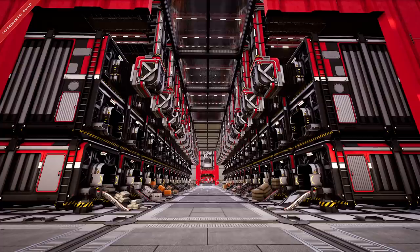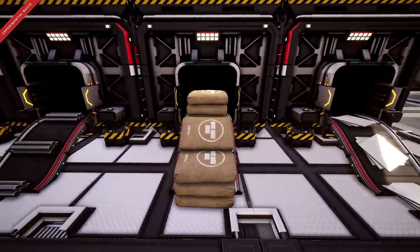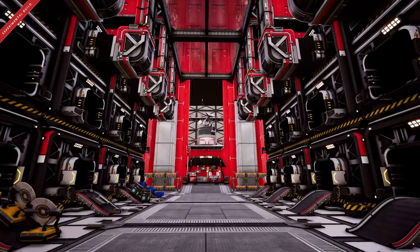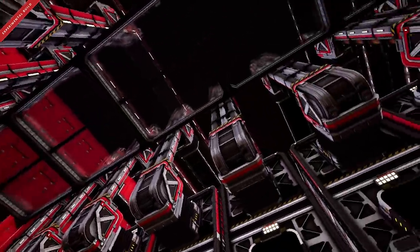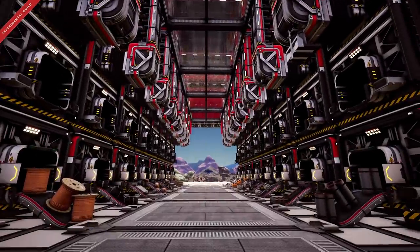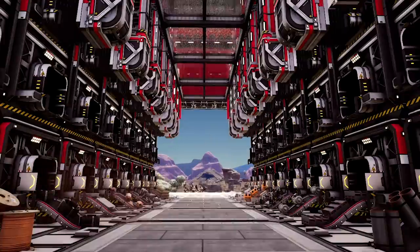Taking over the world is no easy feat, and you have to be organized in order to do that. So one of our very first projects was to make an auto-refilling storage room, and of course we had to make it look as good as possible because we're going to be spending a lot of time here. Aesthetics are a very high priority — there ain't no point in taking over the world if you don't do so in style. Gotta keep it spicy.